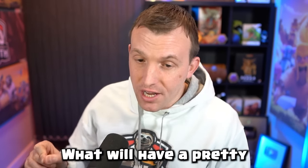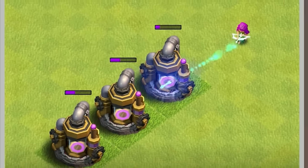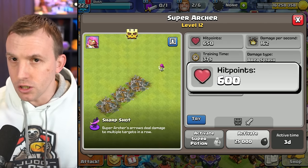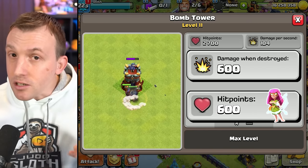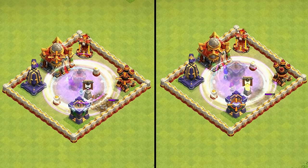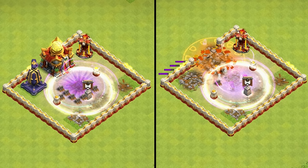What will have a pretty major impact is the Super Archer hit point reduction. At level 12 it previously had 650 hit points; now it only has 600. That is a big deal because a Bomb Tower, when destroyed, deals 600 damage. So should you be using a Super Archer blimp attack, it does limit where you can land the blimp, because the Super Archers would be instantly destroyed by the Bomb Tower.